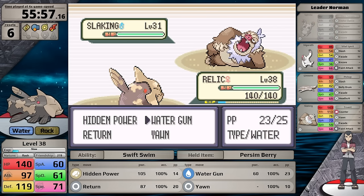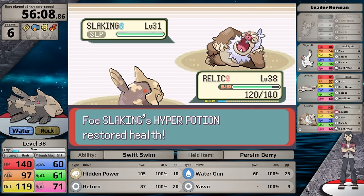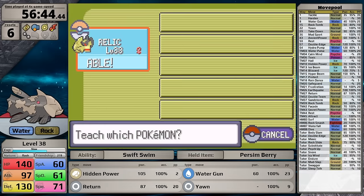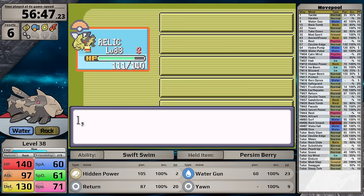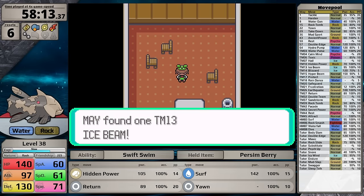Let's do it again. Knock out the Spinda. This time I use Yawn first turn against the Slaking. Feint Attack does a little damage, and once his Ace goes to sleep, I can use Hidden Power to knock it out. From there, I clean up. With that, I've earned the fifth badge and a 10% boost to my Defense stat. This win also massively upgrades my available moves — I get the HM for Surf, which I teach right away in place of Water Gun. Using Surf, I journey to the abandoned ship and pick up the TM for Ice Beam, which I teach in place of Yawn.